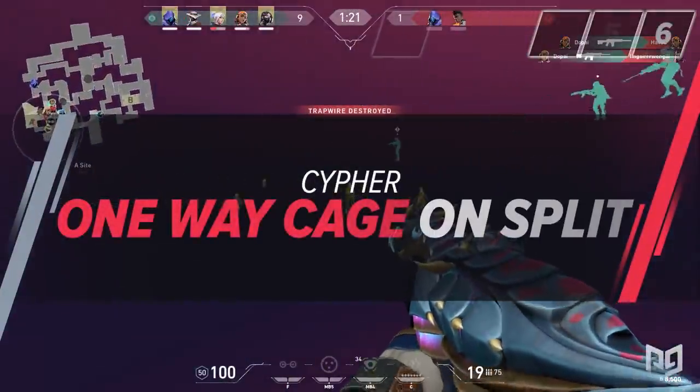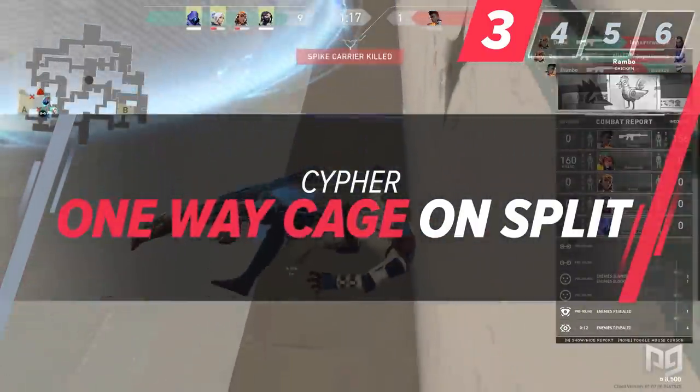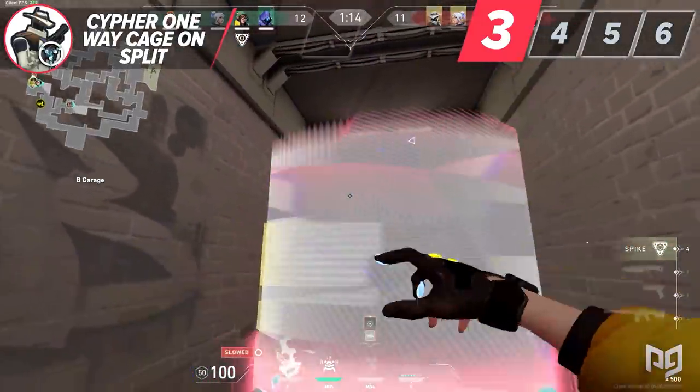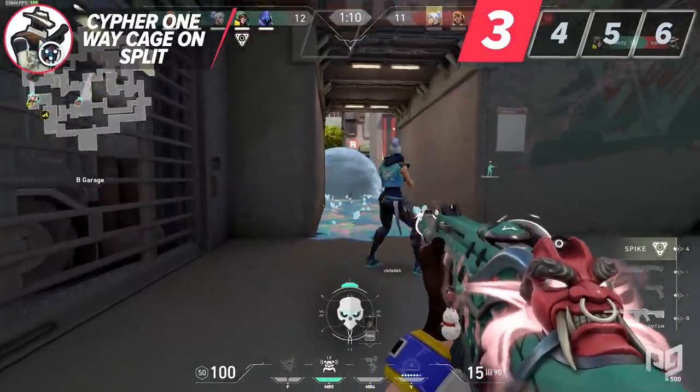We all know how strong Cypher's cages are on Split, and this is only further understood when you can implement them in a one-way fashion. Previously, Cypher had the ability to one-way cage in a lot of spots that no longer work. However, there are still a few that work, and I think the one on Split is the easiest and most effective one of them all.